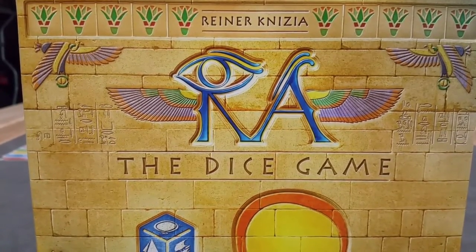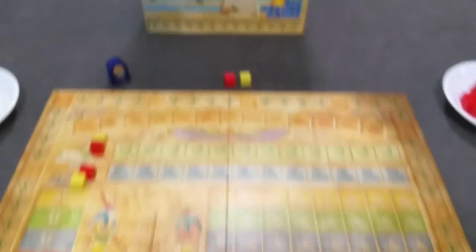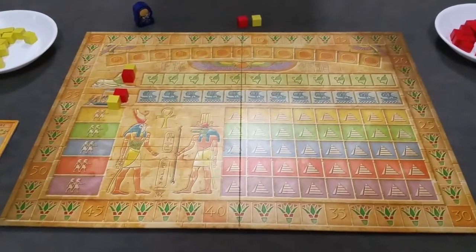Ra the Dice Game: how to set up and play. The first thing you'll do is lay out the board and all the pieces.